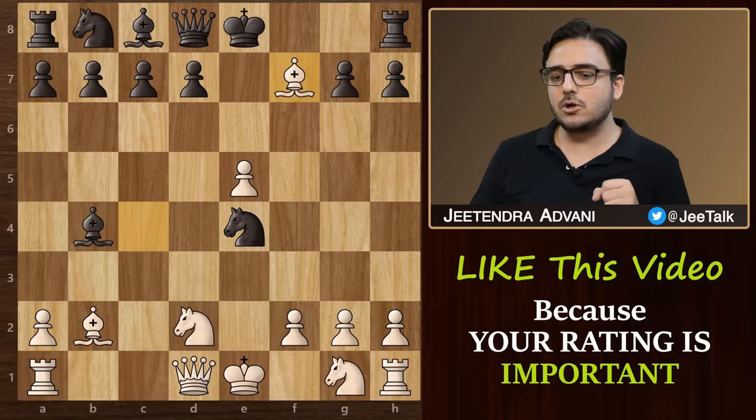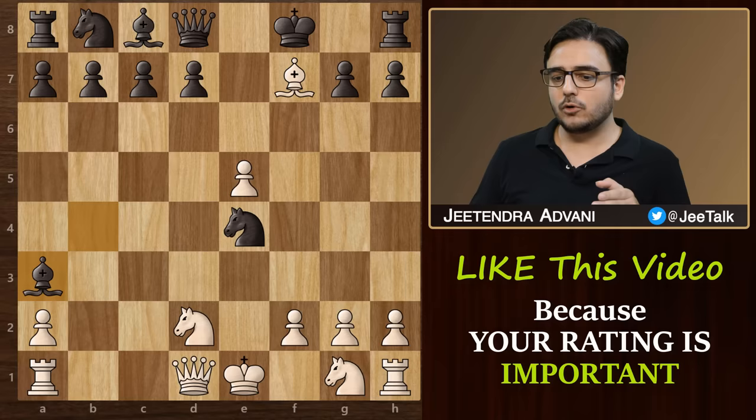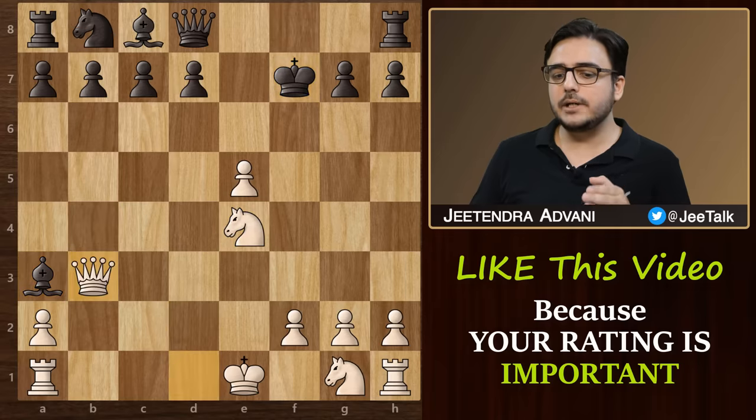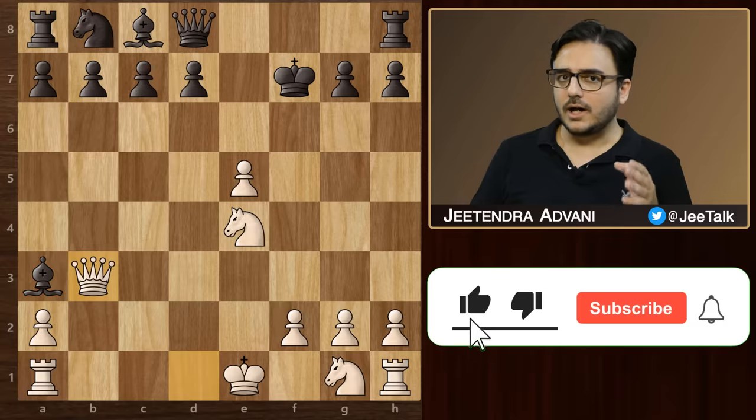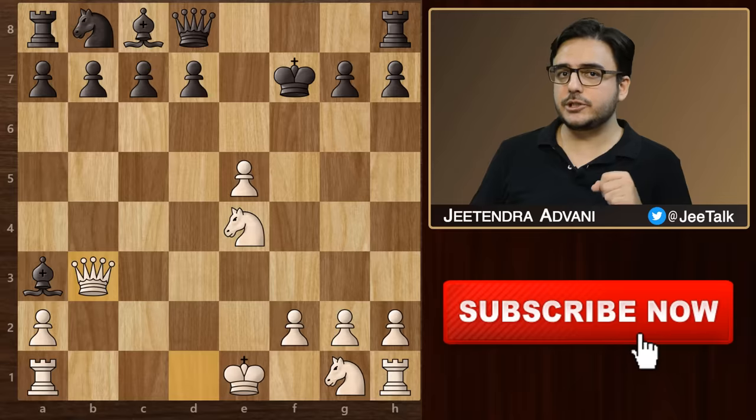In this position, if the king does not take, then we have bishop a3, forcing him to take, followed by knight takes, king takes bishop, and then queen b3 check for king and bishop. Ultimately, the material is almost equal but we have a much better position as white.